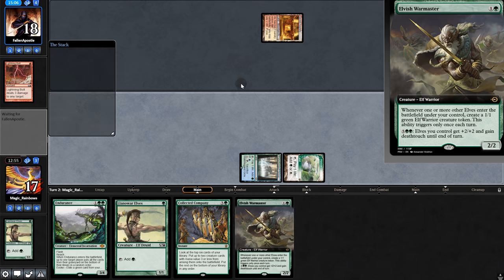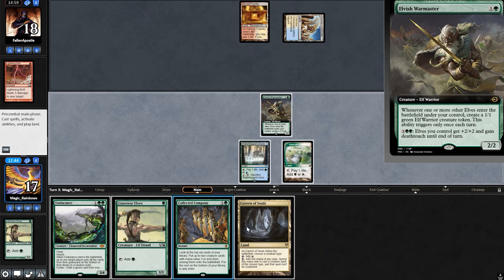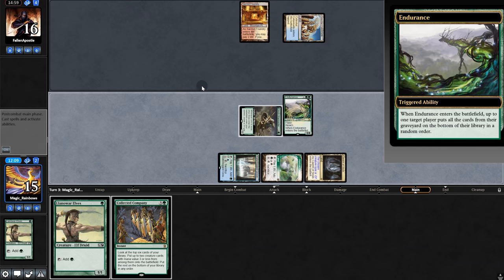A line of War — oh, a Bolt. Land. Play War Master, opponent passes. We draw a Cavern. Swing for two, and we'll Endurance now. I bet they didn't expect that.